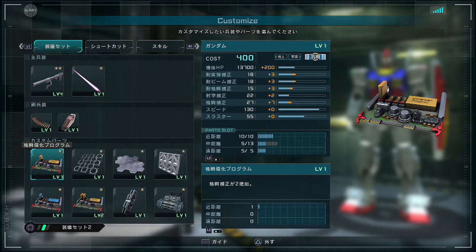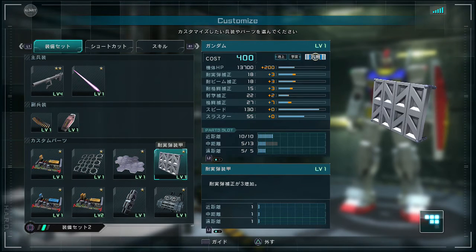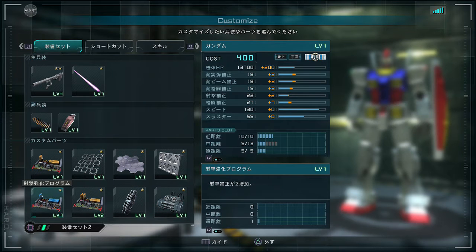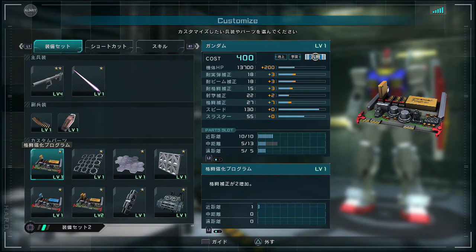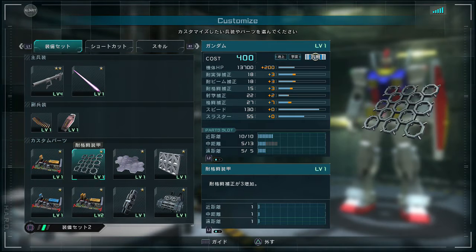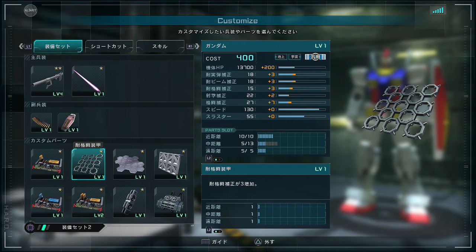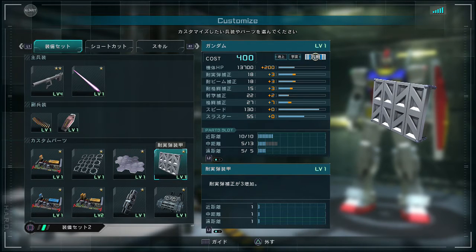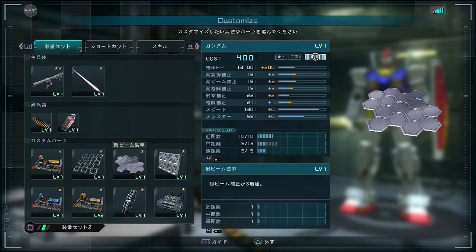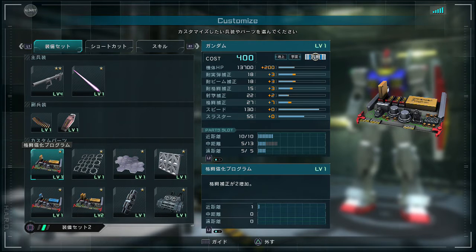These are the custom parts blocks — you can change the custom parts and put up to eight on any given Mobile Suit if they have enough slots. As you can see, the Gundam has a lot of them. I'll go into detail at some later date as to what the various parts do, but for now here are some basics: the orange boards are melee damage, the blue board is shooting damage, the ones that look like chain mail are melee defense, honeycombs are beam defense, steel bars are ballistic defense, and this one is hit points — hit points 200.